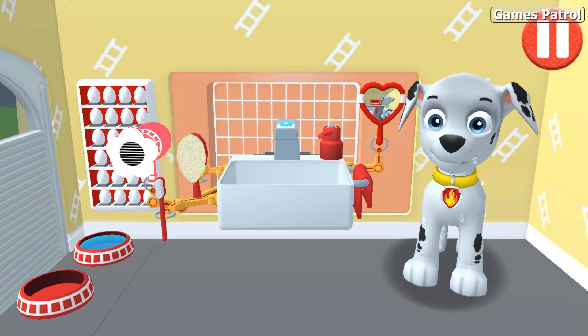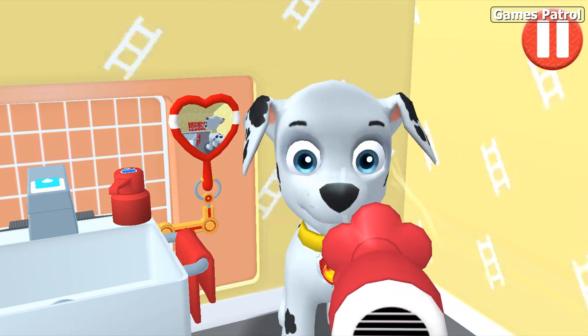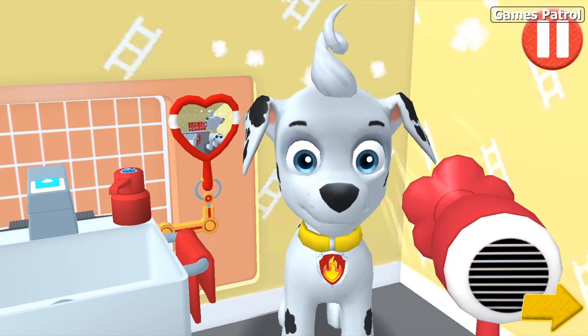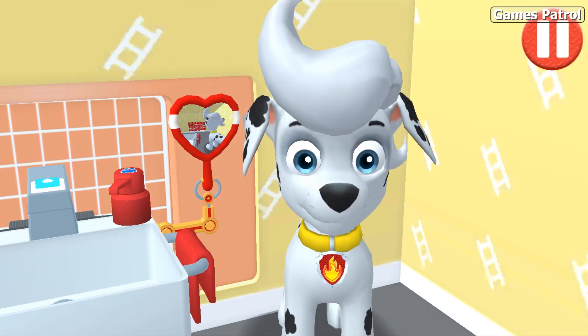Tap the hair dryer to blow dry the pup's hair. Tap the arrow to go to the next activity. Bubble baths are fun!